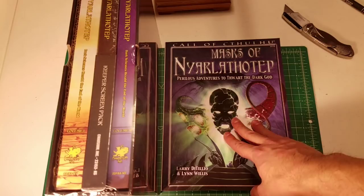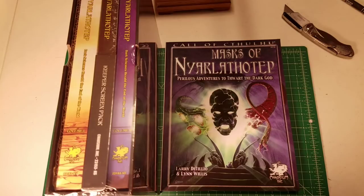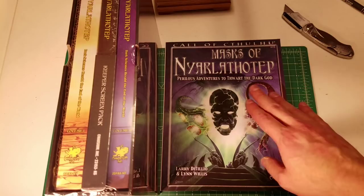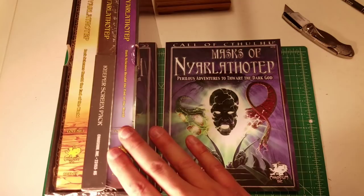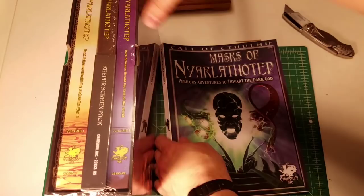This campaign is so beloved that a group on yog-sothoth.com worked on and produced a companion called the Masks of Nyarlathotep Companion — a 700-page companion released as a physical book in a limited edition, still available as a PDF, sanctioned by Chaosium. One of the big criticisms of older editions is that there's a lot of 'what' but not a lot of 'how.' What excites me so much about this product I just unboxed is that there is so much more of that critical 'how' to help a game master run these adventures.